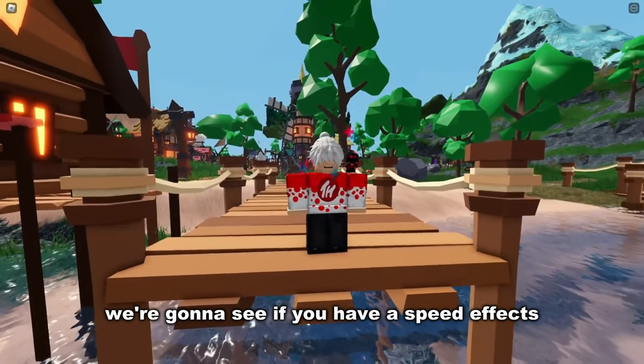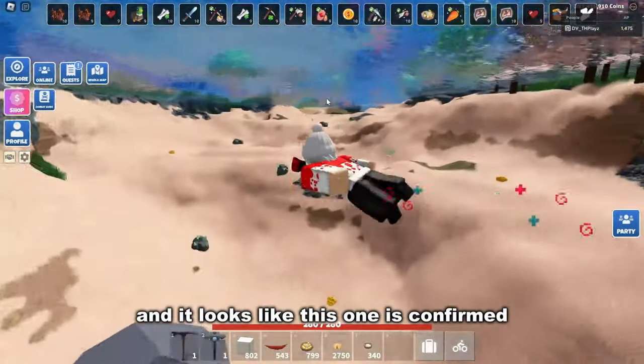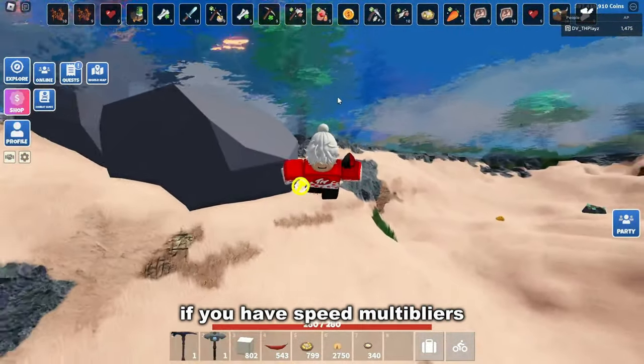For this next myth, we're going to see if you have speed effects, can you go faster in water? And it looks like this one is confirmed — you can go faster in water if you have speed multipliers.